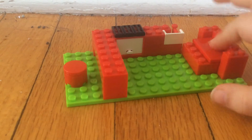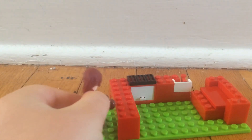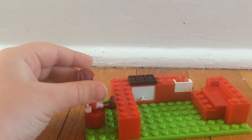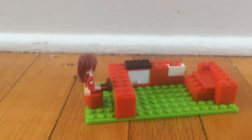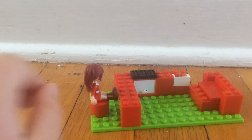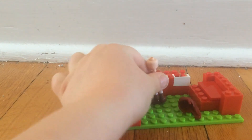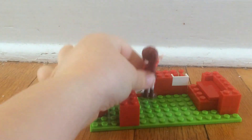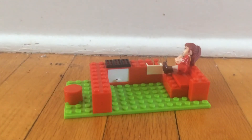And that is the finished build. So then she can sit right here. She keeps falling off. Sit right here and eat her dinner or breakfast or lunch. Or cook it. Her hair fell off — everything is falling off! Or cook, or wash your hands, or just relax and sit on the couch. Hope you enjoyed that video. Bye, guys. Bye.